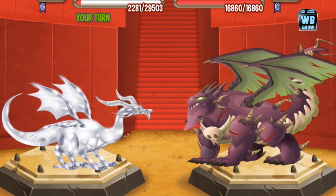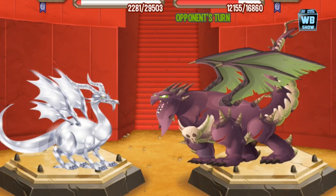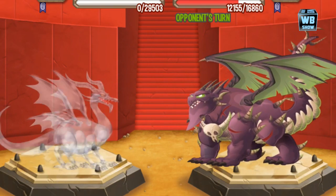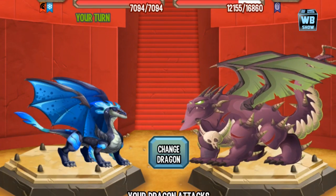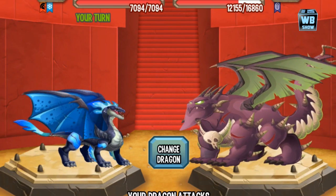We're going to use Judo Kick to just lower his health. And now we're going to use the Night Wind Dragon. Let's check out Frost Nova — I've never seen that attack before. Let's check it out and watch his animation.